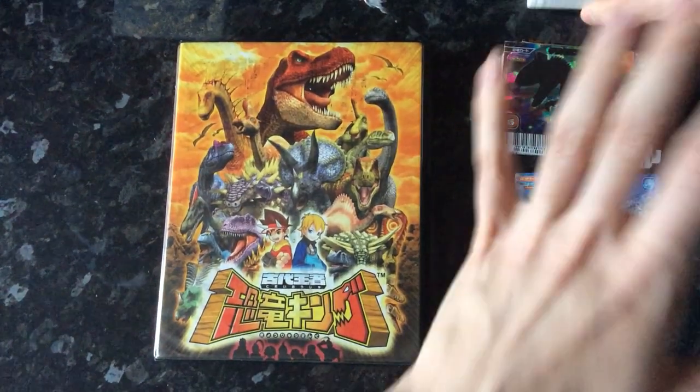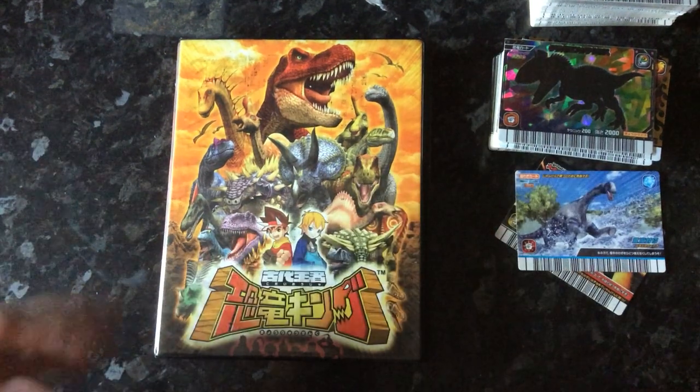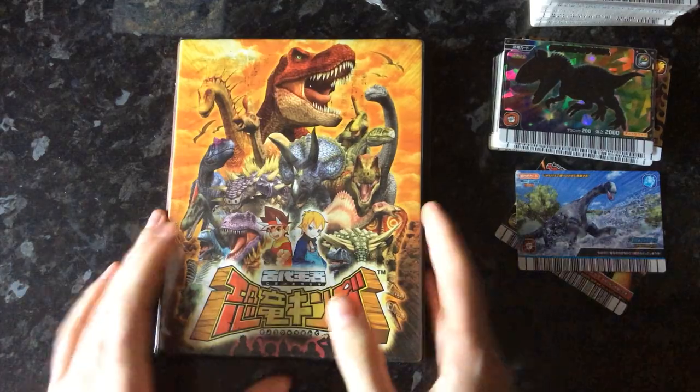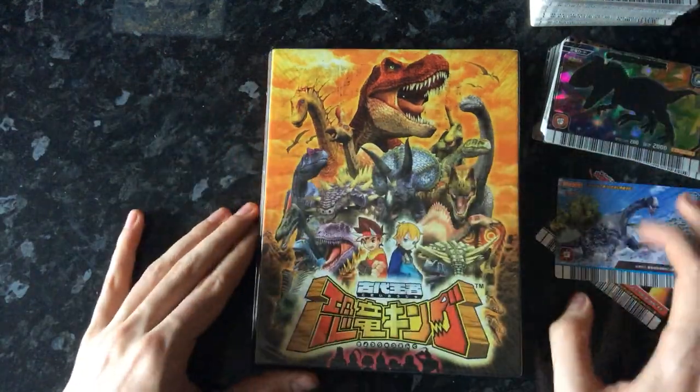Okay, so those are all the cards I got from Joust. If you want to trade with me, I'll link everything down below — my eBay page, my email, and other stuff. Now I'm going to move on to this folder. I'll explain it as I go because there's a lot of randomness in this folder — it's just awesomeness.